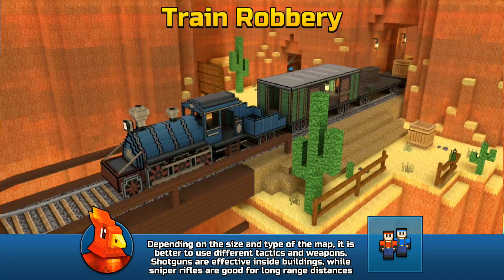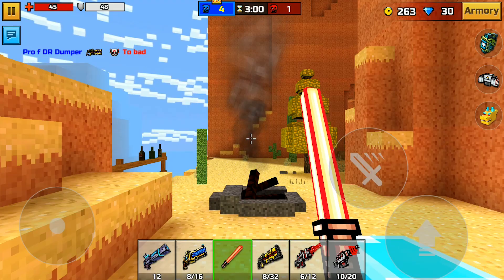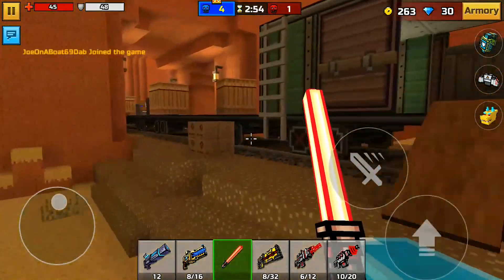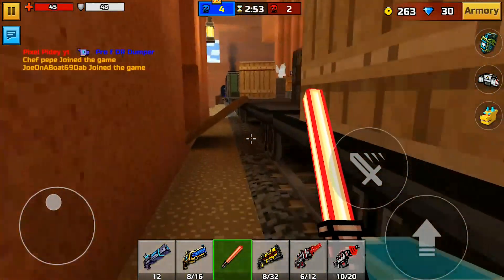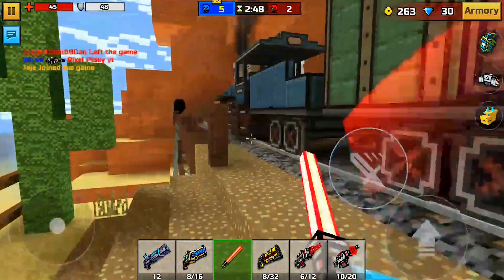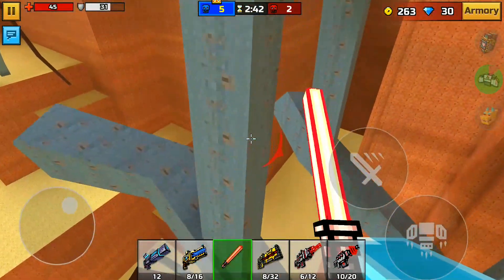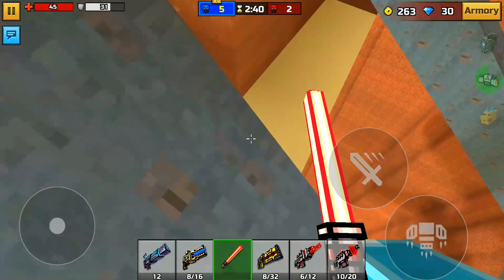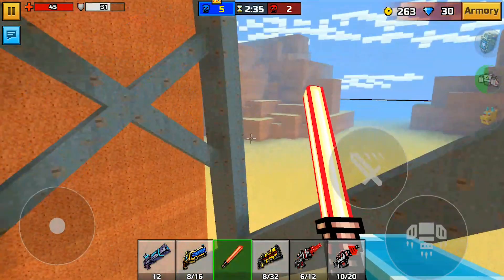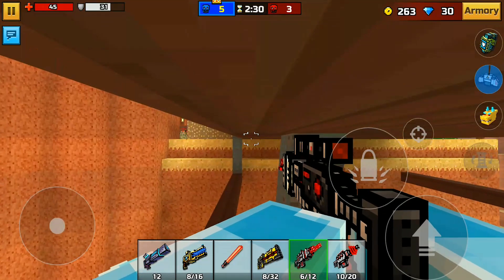Alrighty guys, this is quite a more recent one. We have the Train Robbery location. Once you spawn in the Train Robbery map, you're going to have to go down the tracks and follow your way down here. If you have bad coordination, you can turn on your jetpack and just fly onto the ledge right here. You can practically just chill all you want down here.